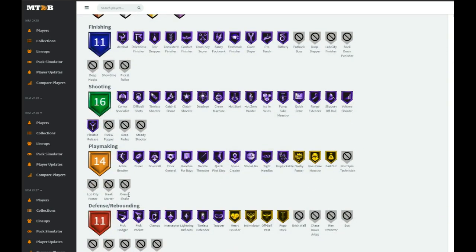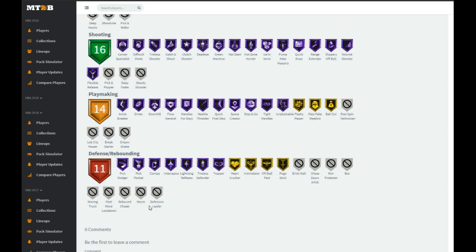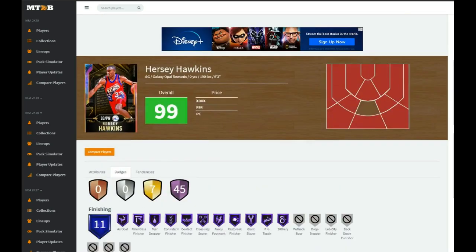Playmaking wise he's missing post-spin technician, lob city passer, break starter, dream shake, but he has gold flashy passer, gold dimer, gold bailout, and Hall of Fame. Defensively he's missing defensive leader, worm, rebound chaser, post move lockdown, moving truck, box, rim protector, chase down, brick wall — but he has gold pogo stick, off-ball pest, heart crusher, Hall of Fame pick dodger, pickpocket, clamps, interceptor, lightning reflexes, tireless defender, and trapper.